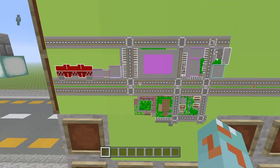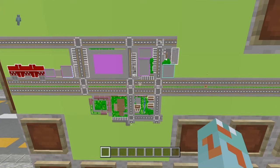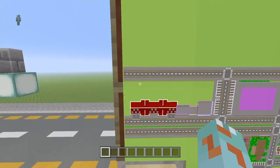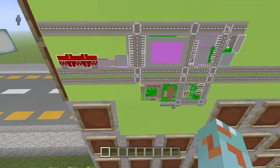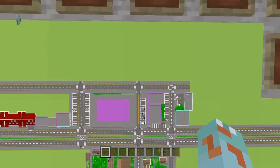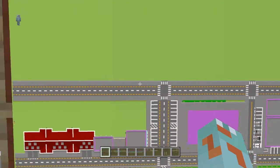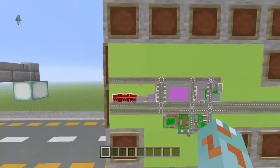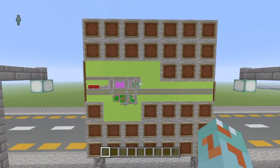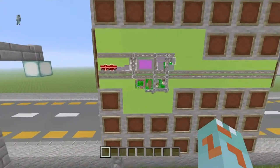Hey guys, what's up and welcome back to another Let's Build a City video. In today's video we've made quite a lot of progress — new area there, new area here, new building, new building, lots of new buildings. I've finally sorted that part out, finally built that road. But as you can probably tell, there is something very big and red that sticks out like a sore thumb right there.